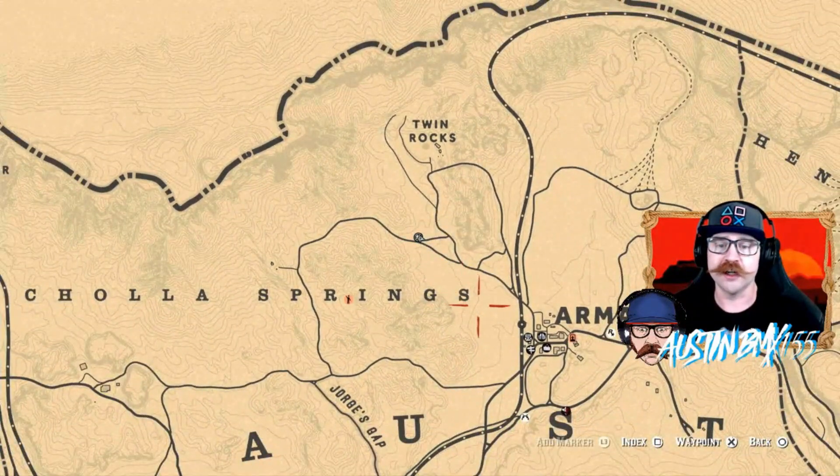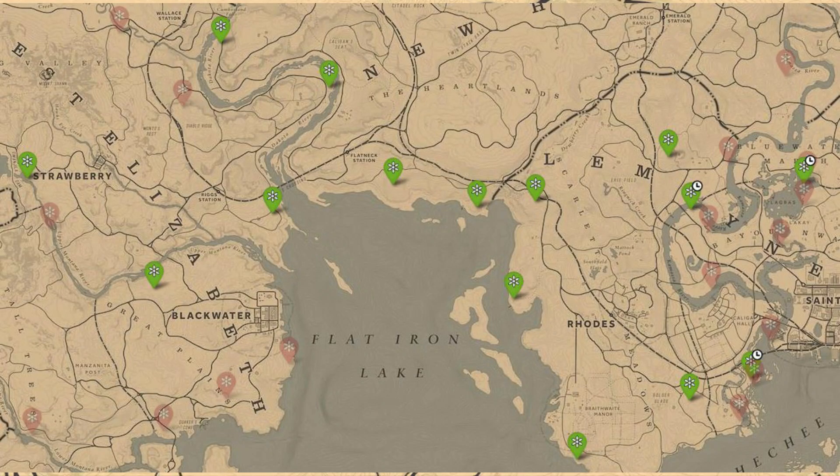Fast travel to Armadillo, cruise on over here, right above the word Springs. Nice and easy ride. Make sure you guys are getting your full Herbalist collection. I think you can get three of them today to sell three full sets to Madam Nazar. I got the picture up here right now so you guys can throw all those sets.